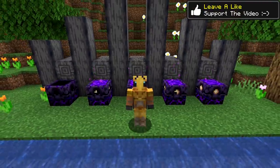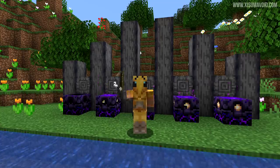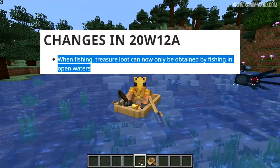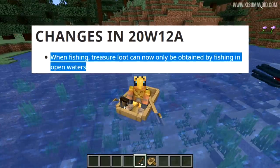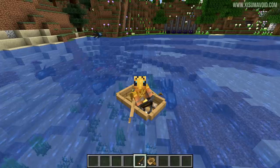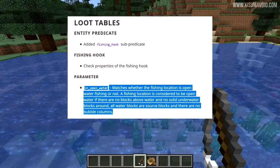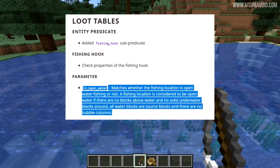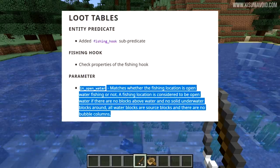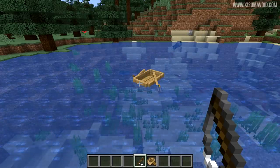We're going to talk about two really massive and significant changes to the game that are going to nerf some overpowered farms. In the changelog it says when fishing, treasure loot can now only be obtained by fishing in open waters. A fishing location is considered to be open water if there are no blocks above water and no solid underwater blocks around, all water blocks are source blocks, and there are no bubble columns.